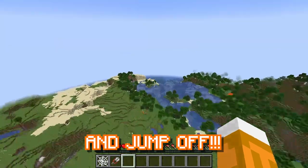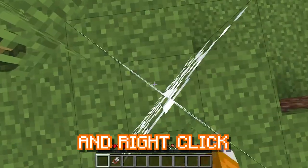Then go to a high place and jump off. Look down, aim for the middle of a solid block, and right-click just before you hit the ground.